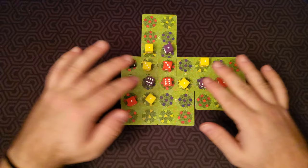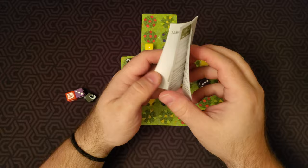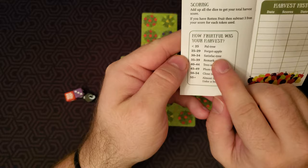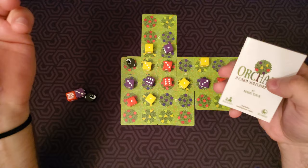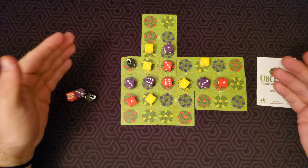Looks like we have 31 in dice, but minus three is 28. We go into the rulebook, look at one of the back pages, and it's got a scoring guide with some bad tree puns. We got 28, which is very bad — forget apple — but I usually score around 30 so it's not much different than usual. It's a very fast, very simple game and I've enjoyed it a lot lately. That's a how-to-play for Orchard — thanks for watching everyone and take care.